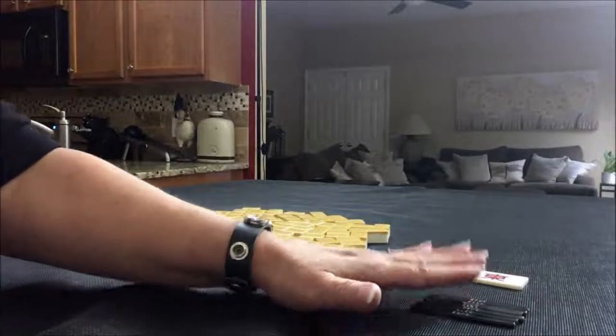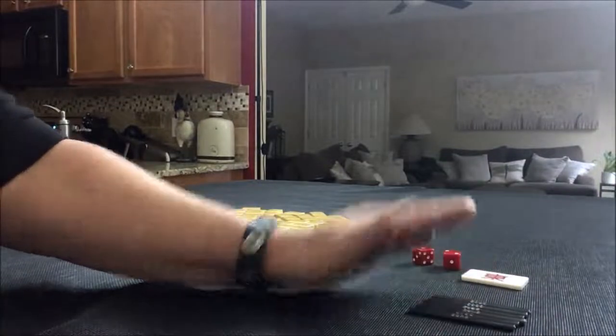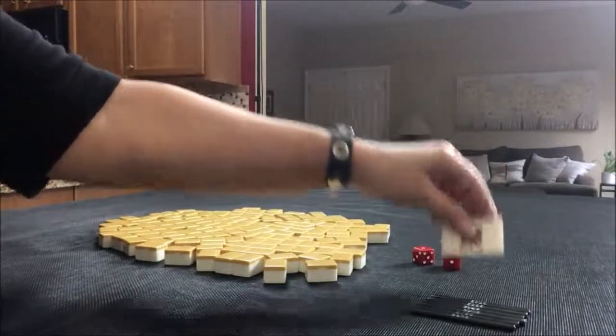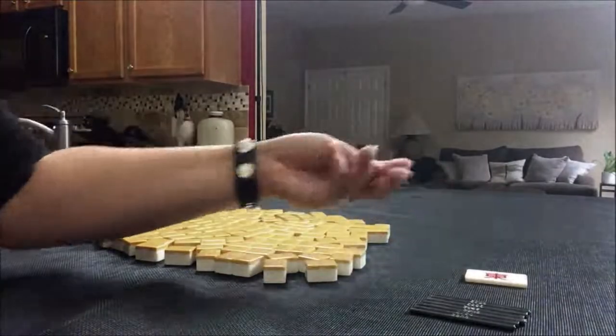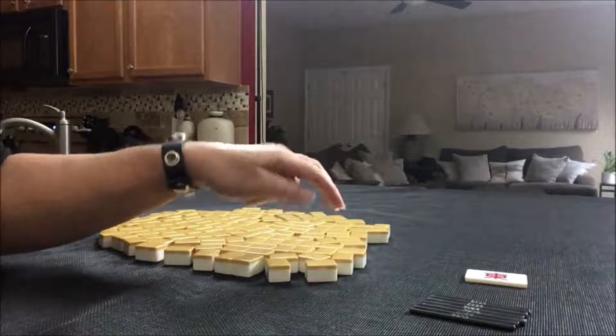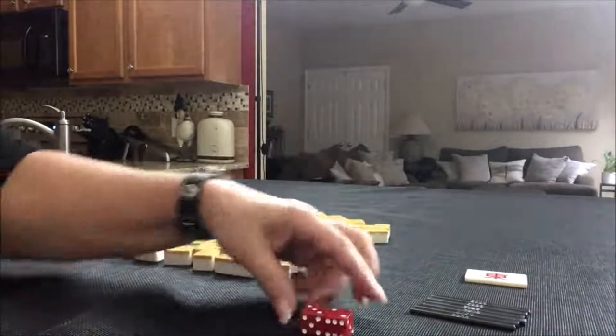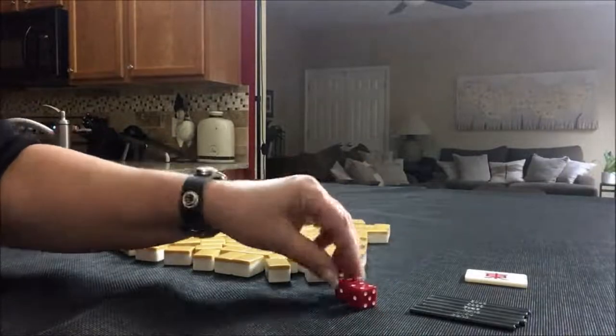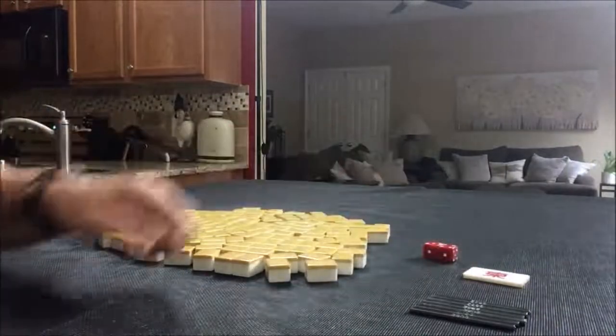We're going to do six random pulls, so we'll use these to mark each one. We're going to alternate between East and South. I'm going to roll these to determine which seat we're in. I rolled a five, so we are going to be East for the first random pull.